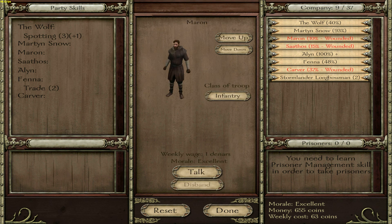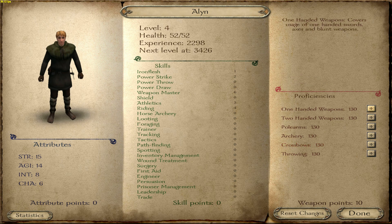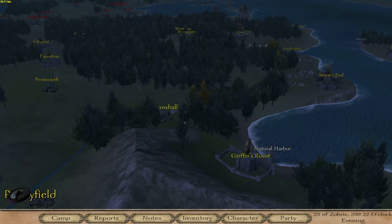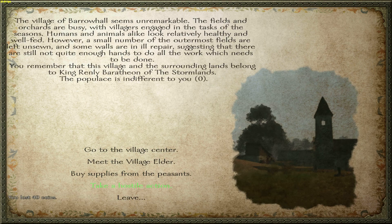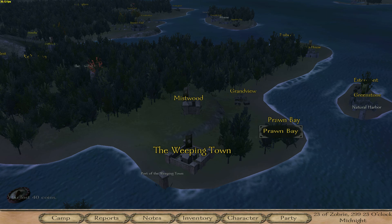There was one more companion I actually need to go pick up that we forgot about - he's going to be our healer. He's going to be another military-inclined dude as well because his Strength and Agility are pretty high, and he's got points in Power Strike and Weapon Master, so he'll be strong in our fighting lineup. We're going to go to Barrow Hall real quick, pick up some more guys - four Stormland levies - and then head back to Weeping Town because I need to pick up one more companion.